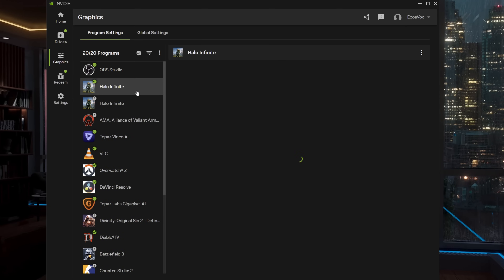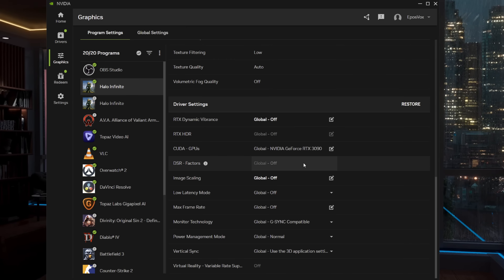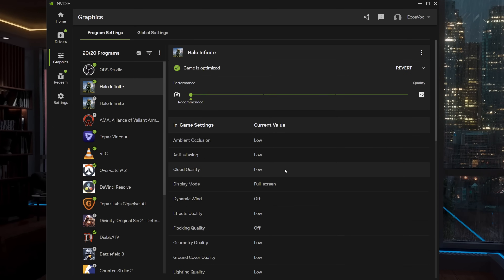Regardless, some of the frequently used settings from the control panel are present in the new app, such as managing global and per-program controls for DSR, upscaling, downscaling, lower-render-resolution upscaling, frame rate limiting, low-latency mode, G-Sync, power management, and so on.